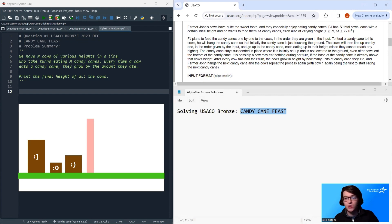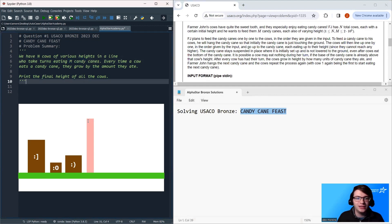The important thing to know is you have two characters: cows and candy canes. In my picture here, I have three cows — the brown boxes — and I have one candy cane — the red box. Let's see what happens as the cows go through this process.